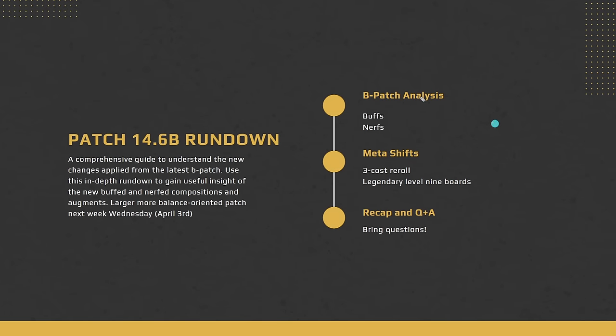A couple of topics today. First, we're going to do an overall analysis of the B patch — pull up what has actually changed and talk about what's good, what's bad. Then our second part, we'll talk about the meta shift, focusing on the three-cost rerolls and the legendary level nine boards: what has changed, are they good, and why we're avoiding four-costs right now. We'll cover the new buffs, nerf comps, augments, and finish with a summary and Q&A.